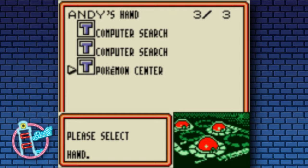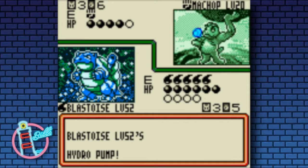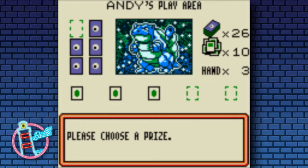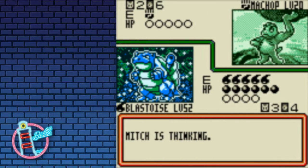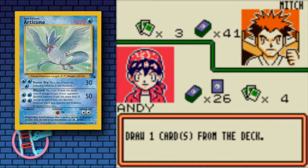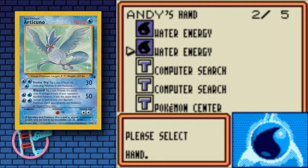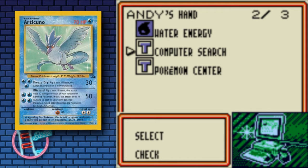Computer Search — both of these Computer Searches. I'm going to leave it off for now, do another one, just take it out now, because I might use the Computer Search for something else in a little bit. Yeah, like I say with Articuno — very energy heavy, but paired up with the Blastoise you can pretty much get it up in one go.